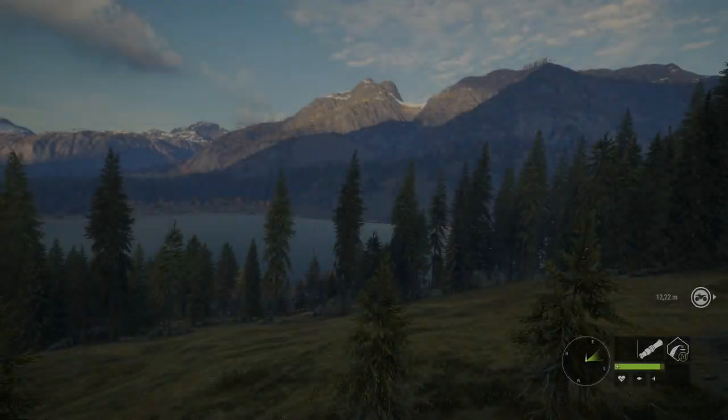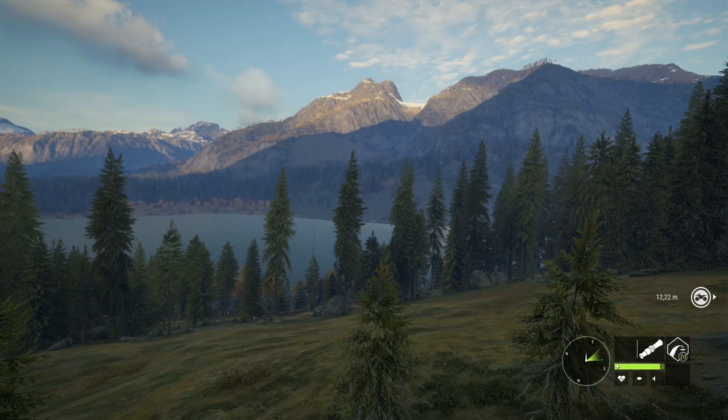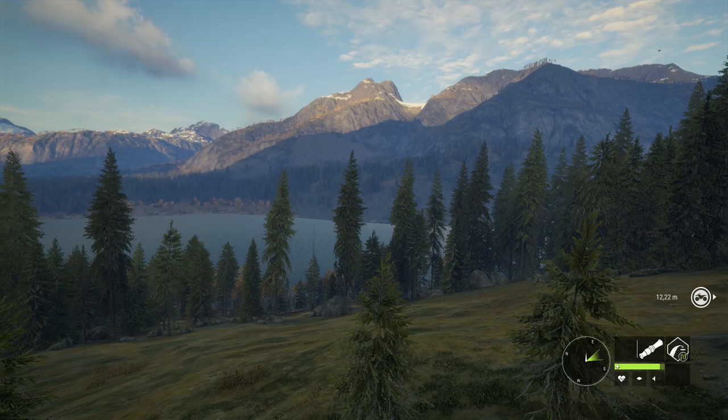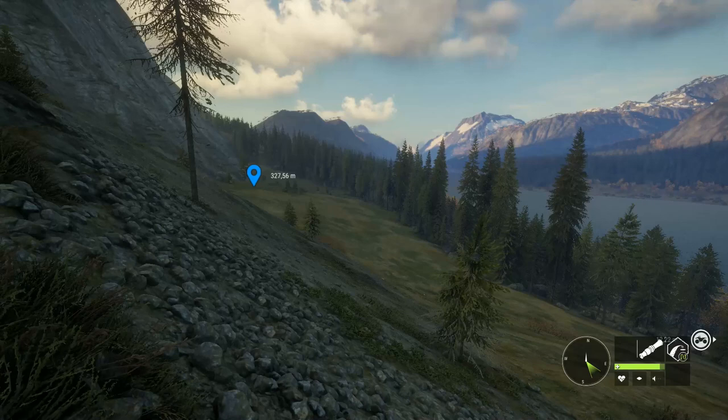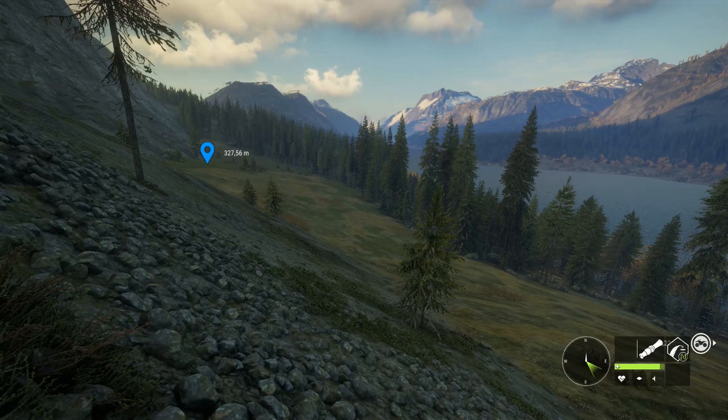Hello guys, it's Intruder and I want to show you a hidden and secret deer stand that is not marked on the map. This is what you see from the deer stand. In a moment I will show you on the map where it's at. You can meet black tails, probably white tails, and for sure moose somewhere around.